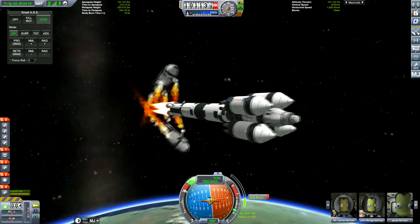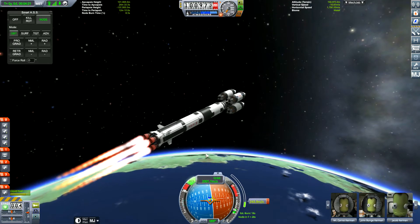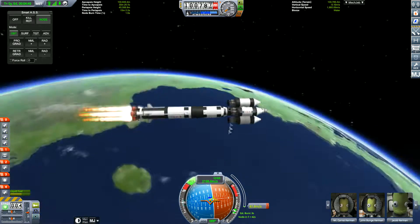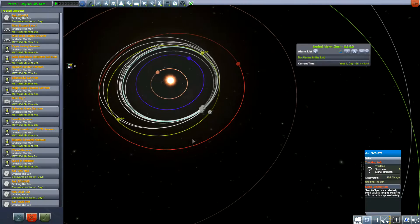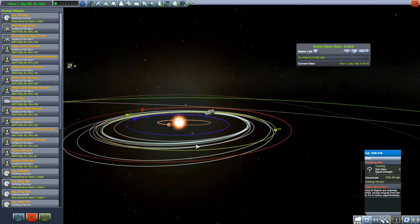Finally getting into orbit. I made a save of the MechJeb one, just in case I messed this one up. I compared the Delta V I had on this launch versus the MechJeb launch, and MechJeb was 100 meters per second more efficient. So yeah, I used the MechJeb one. But hey, I done pretty well myself, considering I don't launch manually that often.